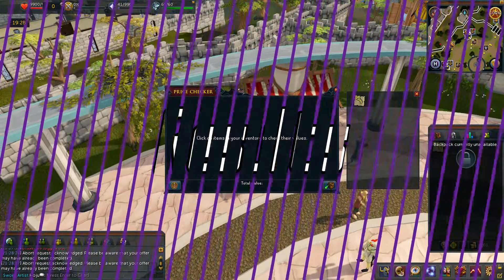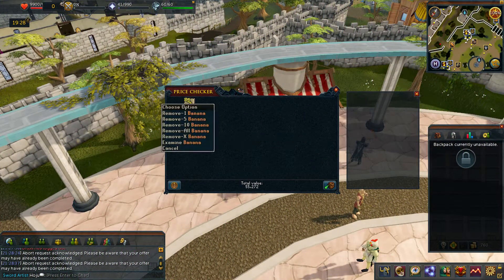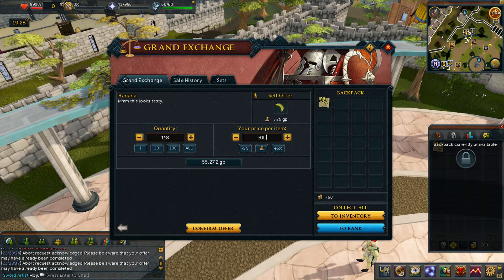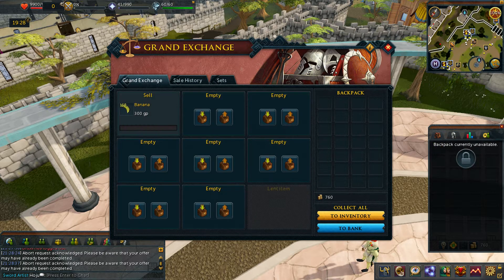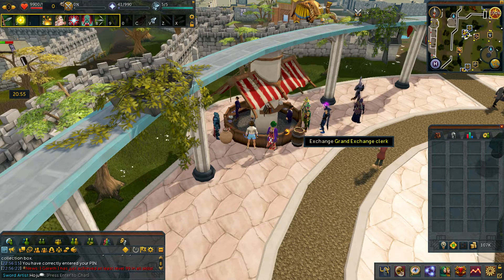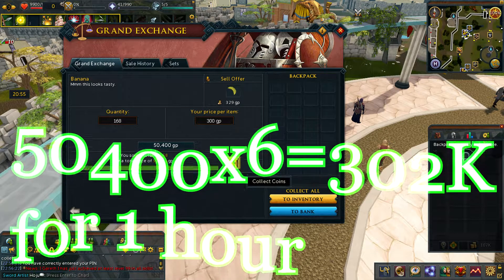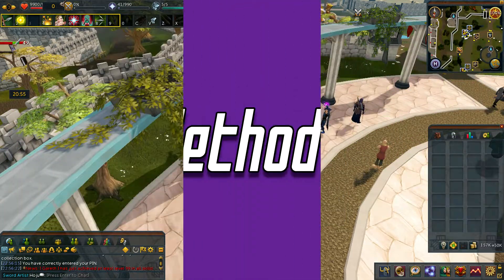Now onto the results of method 1. As you can see, from the 10 minutes I got 168 bananas, and from 1 hour I would have got roughly 1000 bananas. For the selling I dropped the price a little but it still took around 20 minutes for them to sell fully. I got 50,400 from the 10 minutes which is 302k for 1 hour.